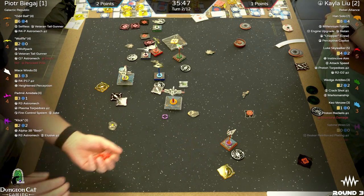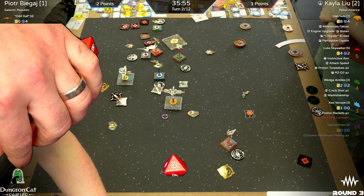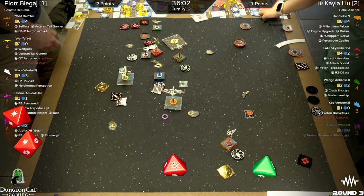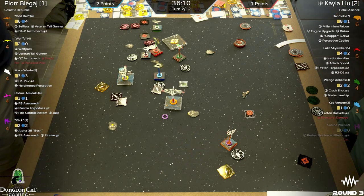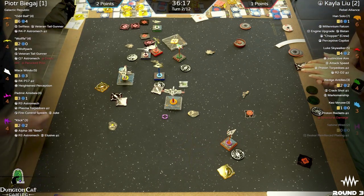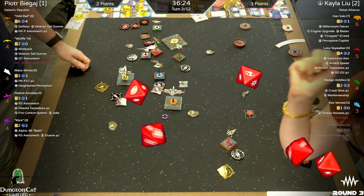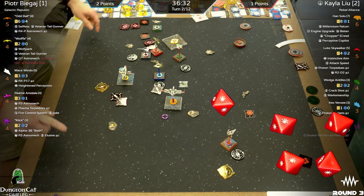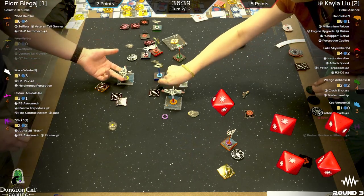Range one on Wolf as well — spending the focus. Three-four hits. Taking three shields. My turn — proton rocket! Wolf with one agility, five dice coming in, Keo with a focus — here's the roll. That's just enough to kill him — just enough! Keo Benzi takes down Wolf in a surprising turn of events.